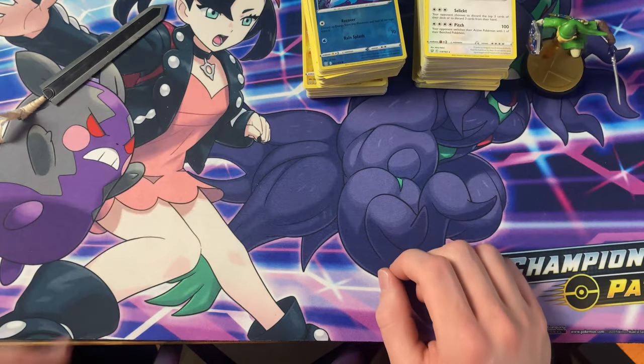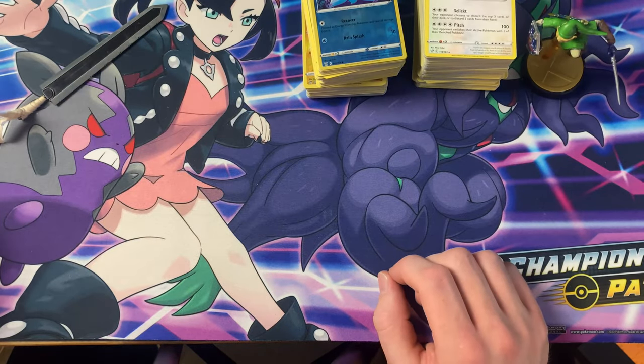We have our last pack for this opening. It's a special pack, but as we've seen we're not guaranteed anything in a special pack apparently. Fire energy, Crawdaunt, Swordward, Shieldbert, Indeedee, Frillish, Silicabra, Glameow, Timber, Tepig, the Reverse Frillish — and the Mimikyu V. I'm going to clean this up now and we'll do a little review and show off the cards a bit more.